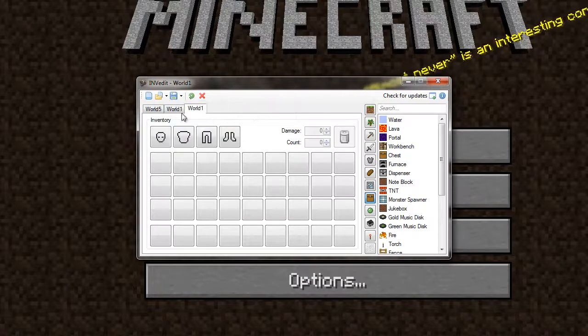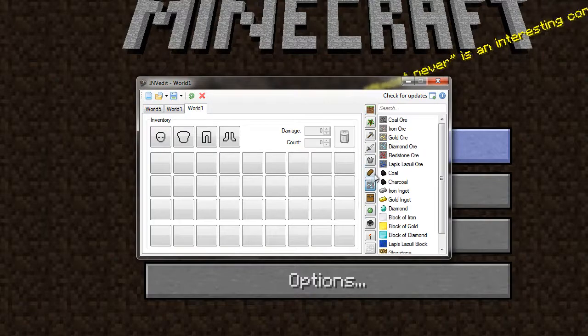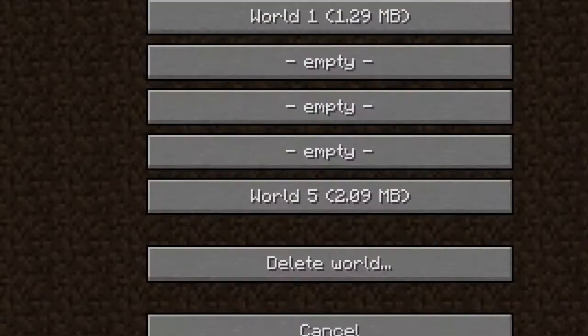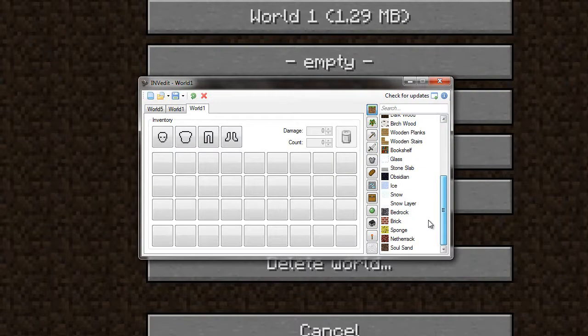And once you click that, you will have this menu up, and these tabs sort out what items you want to put in it. For example, let's say some snow — snow's difficult to get in single player. And we want a whole stack, so we'll type 64 in the count.